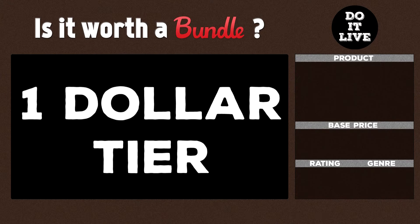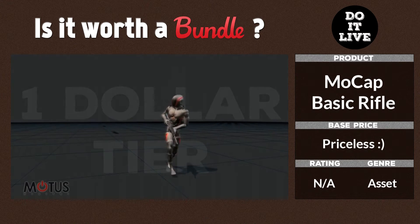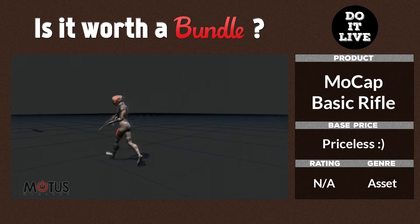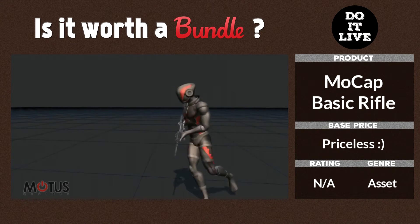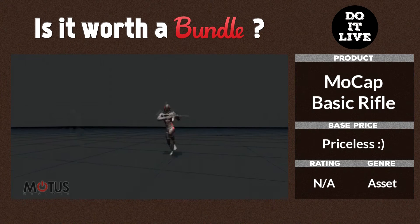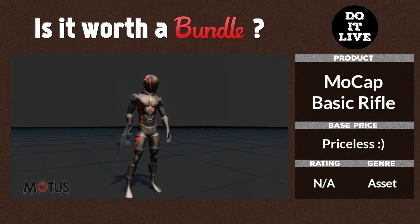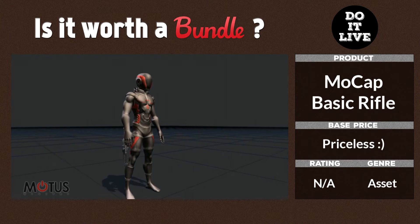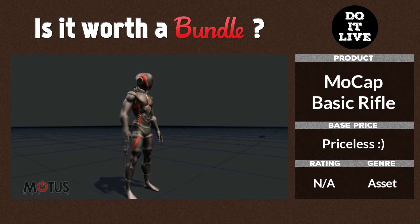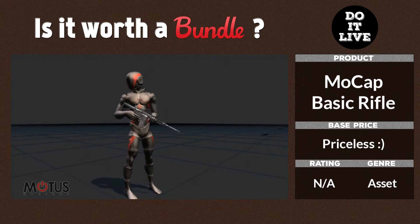Let's start with the $1 tier. The first set of assets is the MoCap Animation Pack — MoCap stands for Motion Capture. This is the basic military rifle; you get about 110 rifle animations with this item alone, which goes from jumping to crouching to turning around and aiming down sights. So you can get started with your shooting game or FPS.